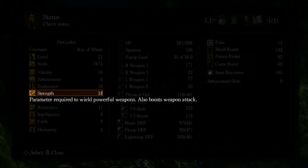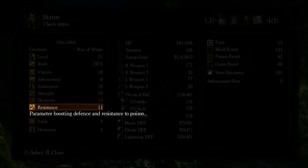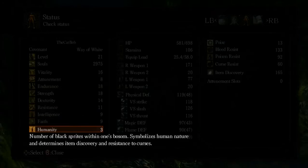Strength is to do with the weapons you can equip — weapons have strength requirements. The Claymore has sixteen, and we have eighteen, so we can use it. It also boosts weapon attack if they have scaling. Dexterity is the same thing. Resistances boost resistances — I don't think anyone ever puts points into this. Intelligence is for sorceries — it boosts the amount of damage you do. Same with Faith. And then Humanity.